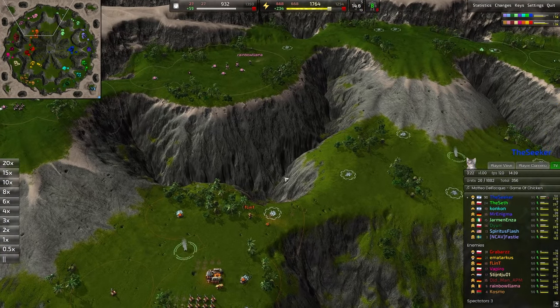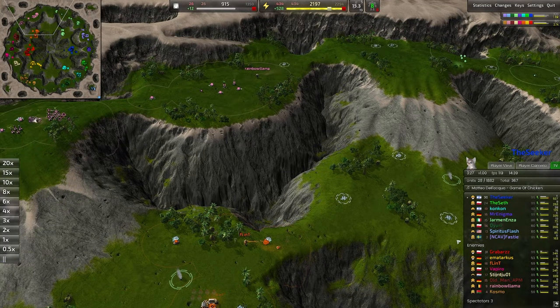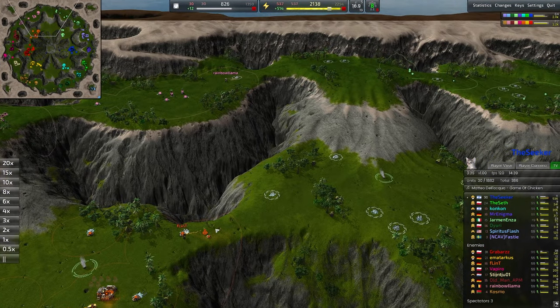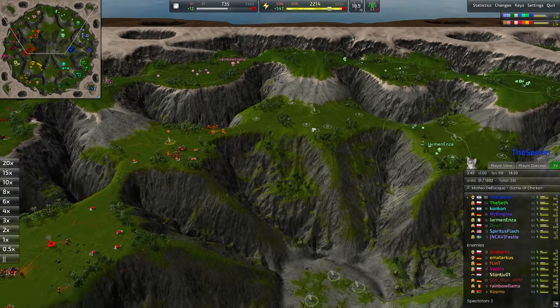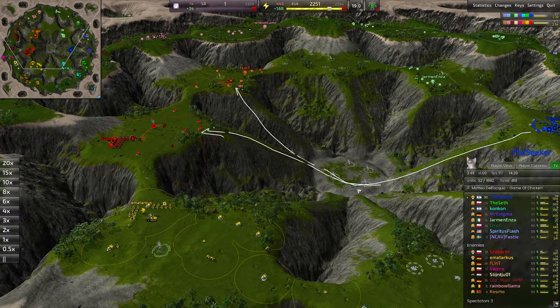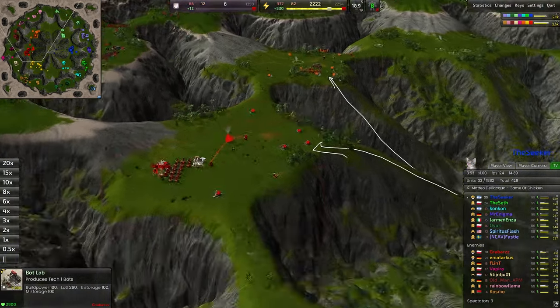Rainbow Llama and Flint going to be the ones going up against Yarminenza — or maybe Jarmanenza, I'm suspicious the J might be pronounced more like a 'Yuh'. Anyway, Rainbow Llama and Flint marching forward in tandem — love the synchrony of that. Flint has actually gone for vehicles, which makes sense given the spot, though it does leave you a little prone to run-bys. You could imagine one or two grunts sneaking down the ramp and up into the base of the orange commander.